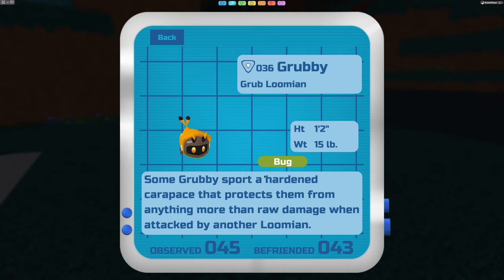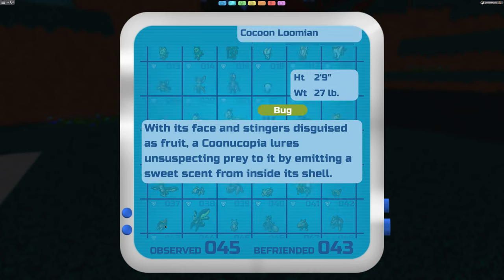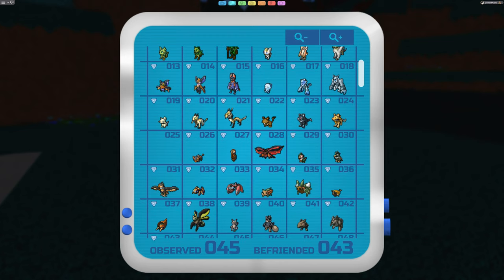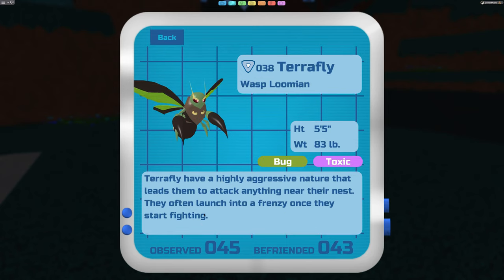Another common one in the Gale Forest is the Grubby, which is just a bug type. The Grubby has evolutions: at just level 10 it evolves into what's called a Cunucopia - number 37 - which looks like a Thanksgiving cornucopia. It's still a bug type and has stingers disguised as fruit, so it's pretty sneaky. Once you level up the Cunucopia to level 18, it evolves into a Terra Fly, which adds a toxic type to it, making it bug and toxic.